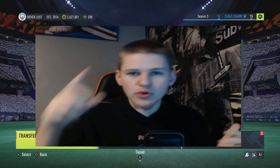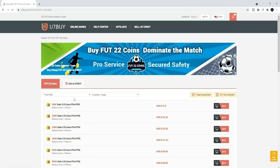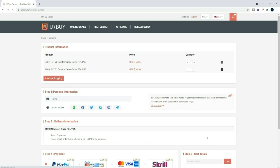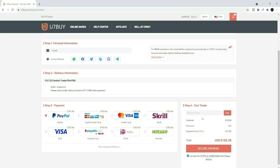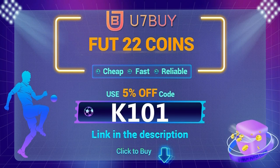It's actually that simple. So if you join, appreciate it and enjoy your coins. If you're looking to buy the cheapest and most reliable FIFA 22 Ultimate Team coins, make sure to head over to u7buy.com and buy yourself some coins from there. Also make sure you use code K101 at checkout for 5% off.